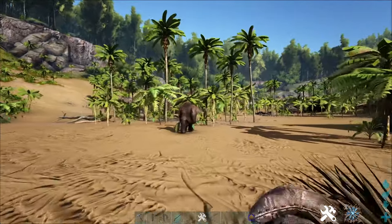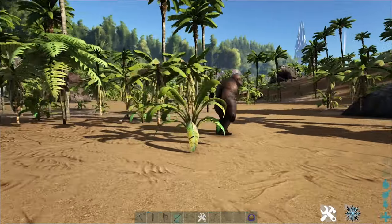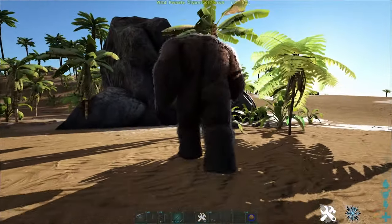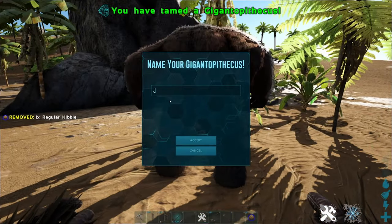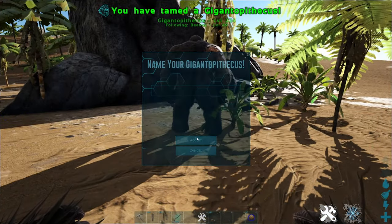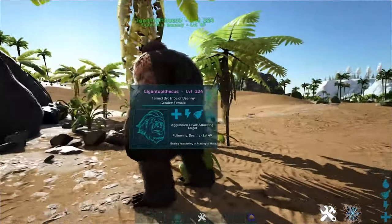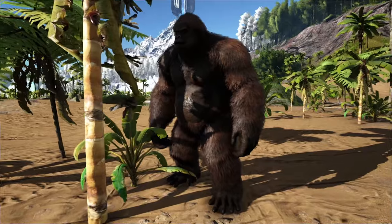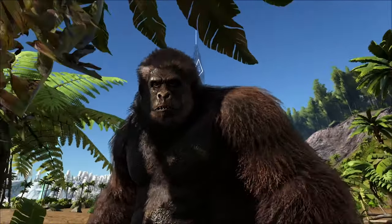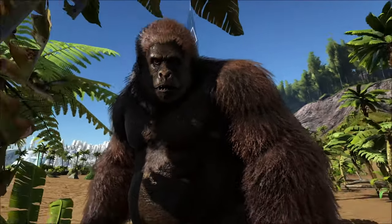What we're going to do is run after this guy — make sure you're behind it at all times. As you get a little bit closer, you can either crouch or just stay stood as long as you don't touch it. Feed it regular kibble, and on my rates that is a 100% tame. For you guys it may take about five to eight feedings to get this guy. And there — you've tamed him as your friend!